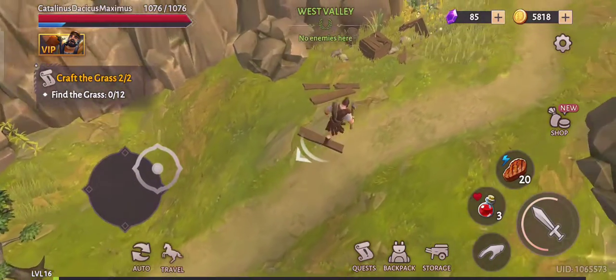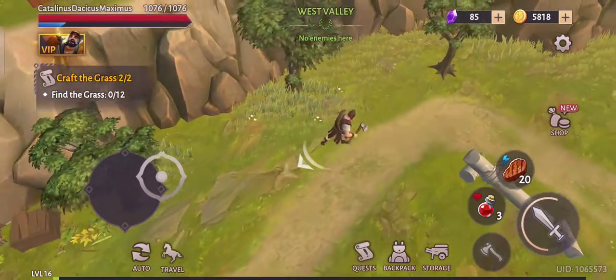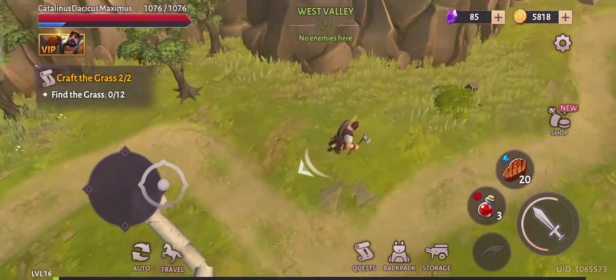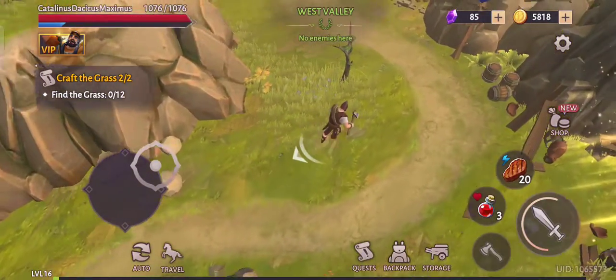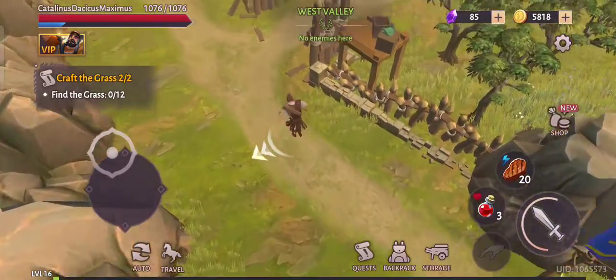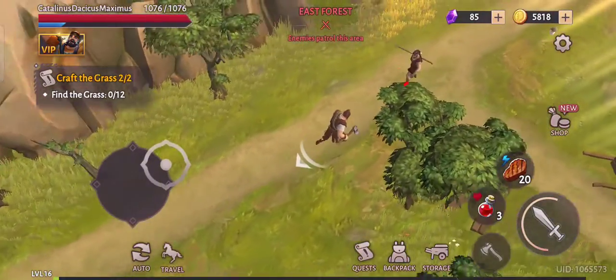Let's also check the area where the enemies are spawning, because enemies give some loot and sometimes coins. East forest — yes, enemies.